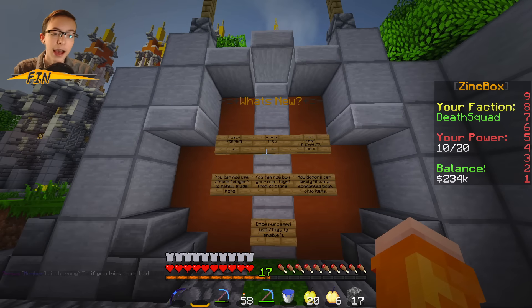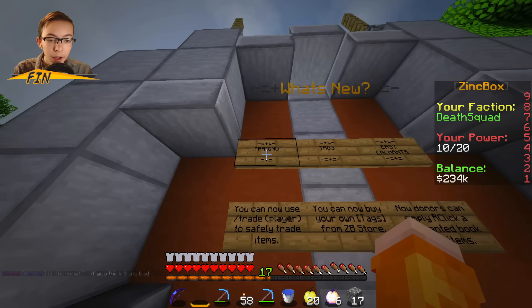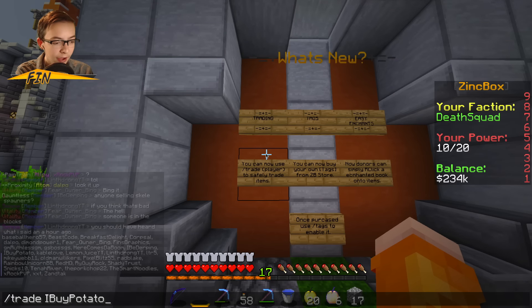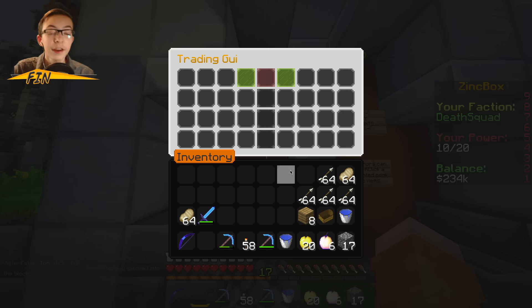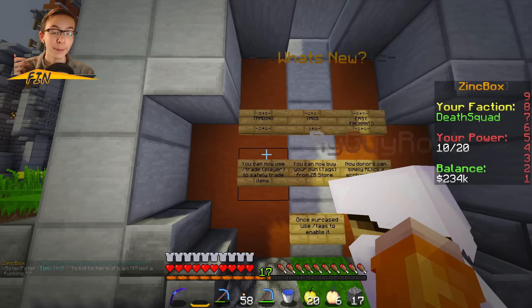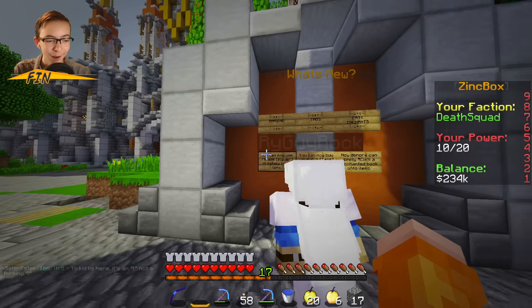What's new in Factions? We've added a new trading plugin where you can do slash trade and then someone's name. Let's trade with IbuyPotato — he's accepted the trade. You open up the menu and put items in. I'm going to put in some steak to trade with him. I'll confirm — there we go. I gave him some food for free. If he had put anything in there, I would have gotten something back, but instead I just ended up giving him steak for free.